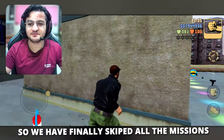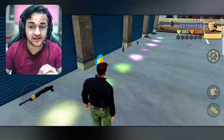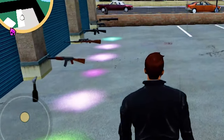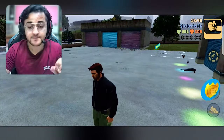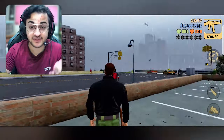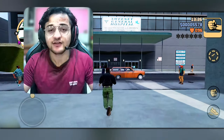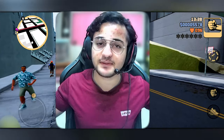Now you can see all of the missions that you skipped here, and we have unlocked a lot of things. Our map has also unlocked, and we have also got guns, unlimited health, and everything — you can see it's complete.